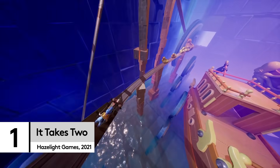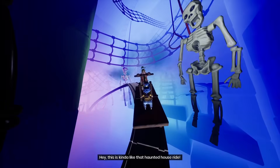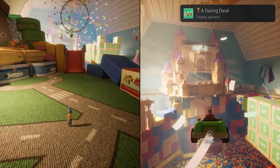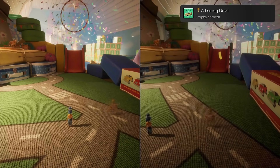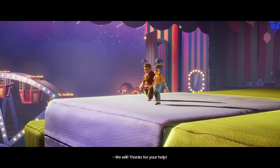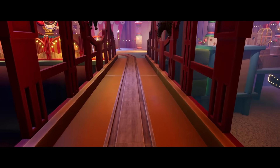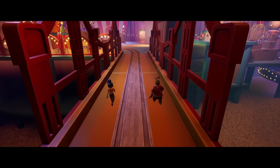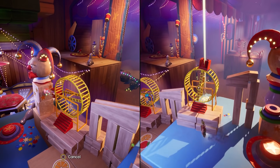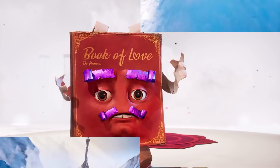Let's start off with one of our favourite co-op games of the year, and maybe of all time. It Takes Two isn't a party option, but ideal if you've got access to a PC and a sibling or friend for a few nights in person or online over the holiday season. Here we play as Cody and May, a feuding couple who are transformed into adorable-looking handmade dolls. It's just as weird as that sounds.